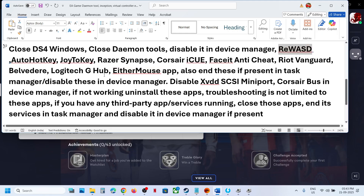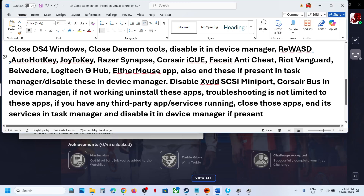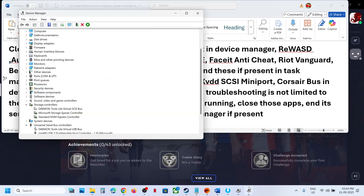If you have Rewasd running, close it. If you have AutoHotkey running, close it. If you have Joy2Key application running — sometimes it's hidden in the system tray — right-click and close it. Also close Razer Synapse, Corsair iCUE, FaceIt Anti-Cheat, and Riot Vanguard if those are running.